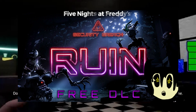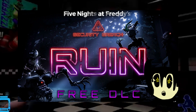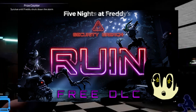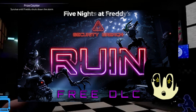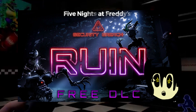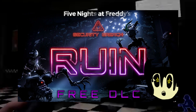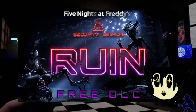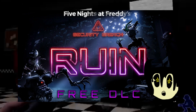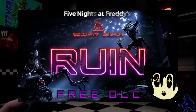Up on screen right now should be the Ruin DLC picture that Steel Wool posted on Twitter. As you can see, you can see Monty just at the bottom left corner being a little bit suspicious — bro's crawling and he's seen better days. I believe that's Glamrock Chica right above him and she's mangled up, and then Roxanne Wolf and Eclipse are to the right above the head.